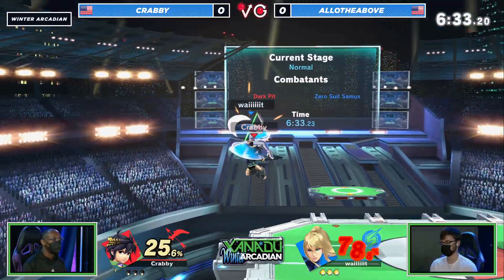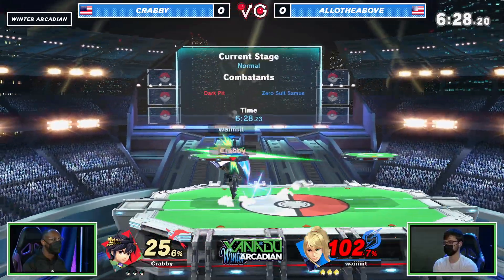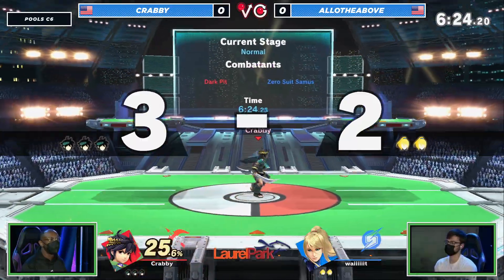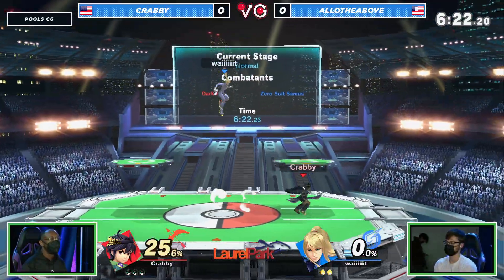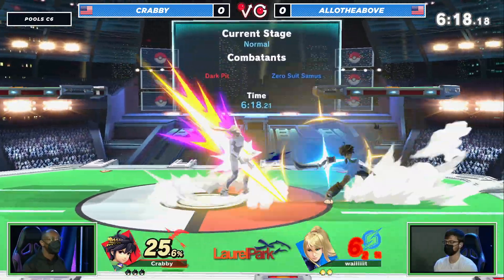Dark Pit here as well — those arrows don't have as much flexibility, but they do combo. They do kill a lot more strongly. You see a very common trend of them looking for Dark Pit over Pit, as mentioned earlier. Finding the first stock often off up smash, but so far Krabby just hasn't let Allo land anything at all.